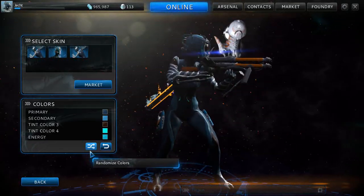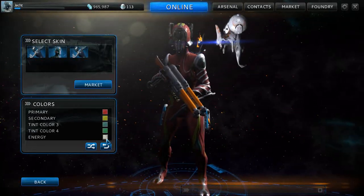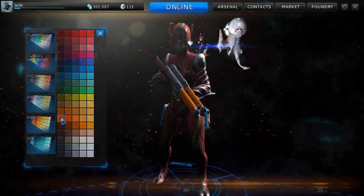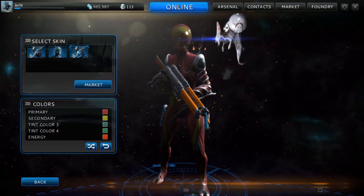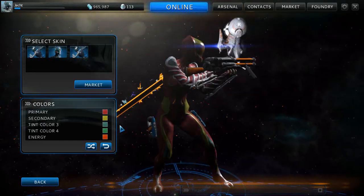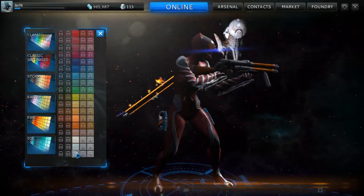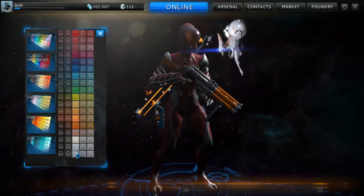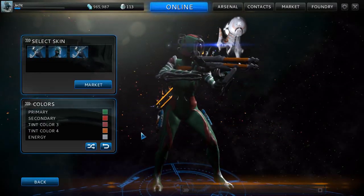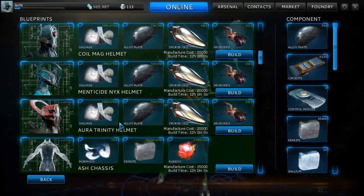I'll probably regret this but I'll change the colour. It actually changes the colour of the energy and the swirliness. Take that off and there you can see it. The secondary colour is obviously the mask itself. Considering it's not that much to make and doesn't really take that long, if you've done the alerts and got some of these blueprints they're definitely worth doing.